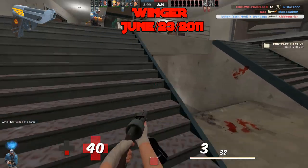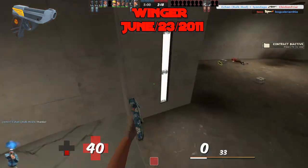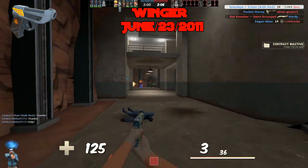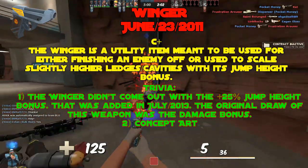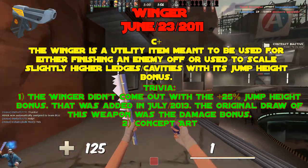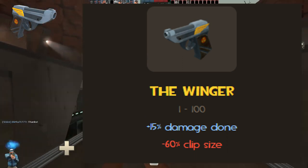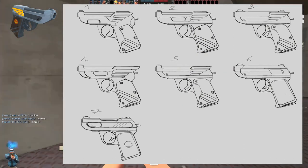The Winger, added June 23rd, 2011. The Winger is a utility item for finishing enemies off or scaling slightly higher ledges with its jump height bonus. Personally I don't see it used all that much, but it isn't bad — rather situational. C tier. Trivia: the Winger didn't release with the plus 25% jump height bonus — that was added July 2013. The original draw was just the damage bonus. It didn't get much use then either. There's also some cool concept art showing a slightly different design.